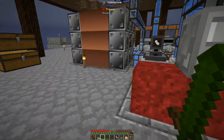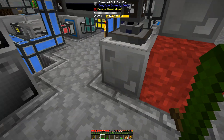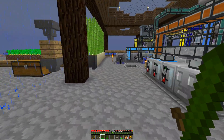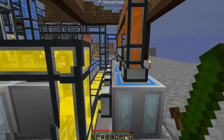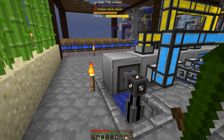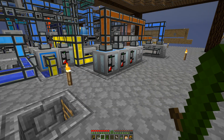I also put storage buses on a couple of these machines — one on the polyethylene, and one on the epoxy sheets over here. So all these can be seen by the AE system, and it'll pull out as needed. If it needs four, it'll pull four out, and then the fluid solidifier will make four more.